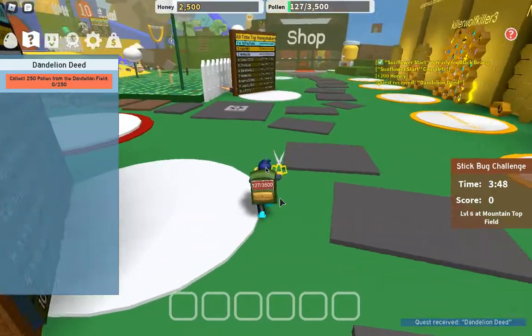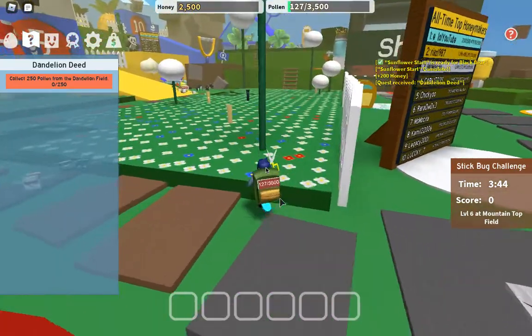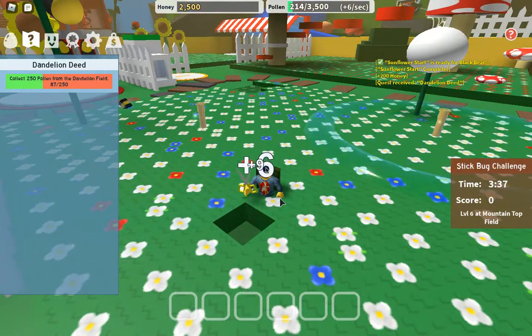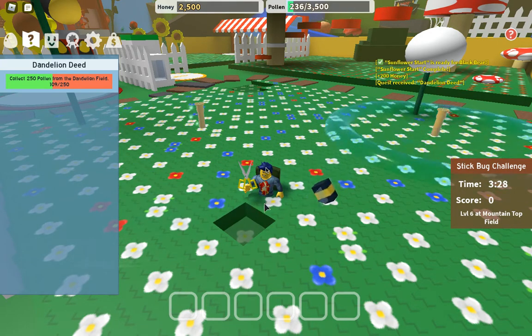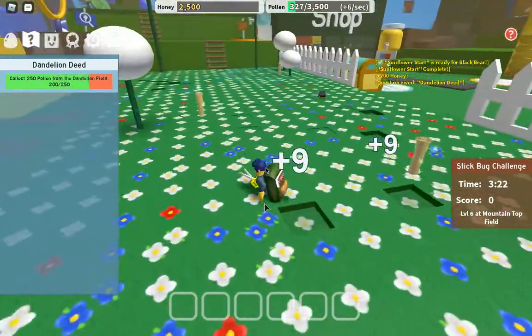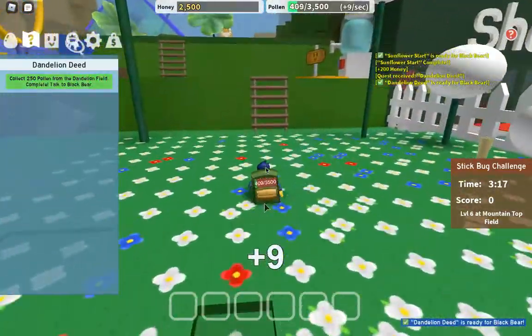Now we're going to walk up here and while we're walking we're just going to start collecting pollen. Here's a tip: if you're staying in the same place while collecting pollen, the flower goes all the way down and you stop getting pollen. You should always be walking so you're collecting pollen from a new flower, which will give you the maximum amount of pollen.